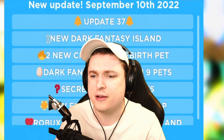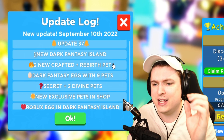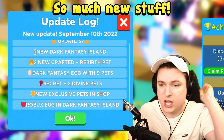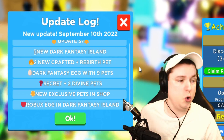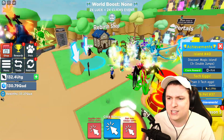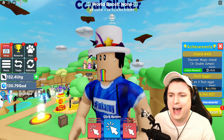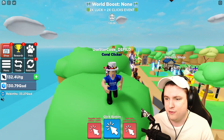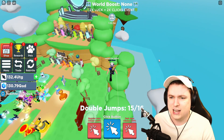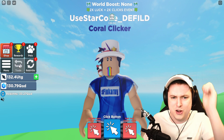Today, guys, we're back to the game because Update 37 has arrived. So what is new? The new Dark Fantasy Island, two new Grand Theft Pets, Rebirth Pets, new Dark Fantasy Act, new Secret 2 Defiance, new Exclusive Pets in the shop, and a new Roblox Act. And like I said, the admins have told me there is a hidden secret code on the island, so we're going to have to try to figure that out today where it's located. It's going to be an action-packed video, so hit that like button, blog and subscribe if you're new, and let's get started.